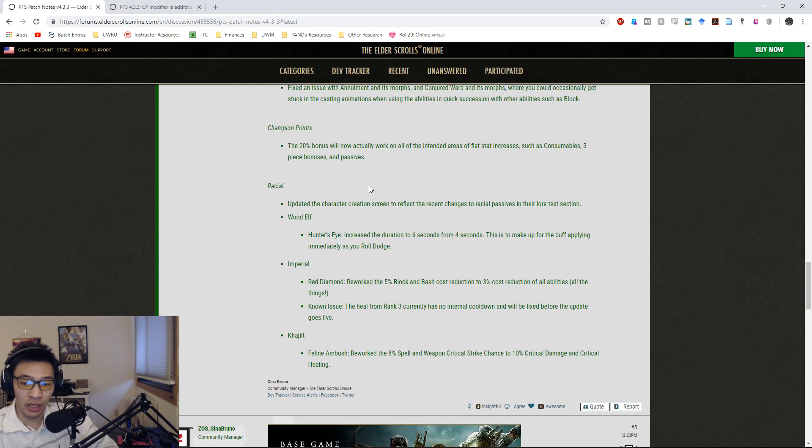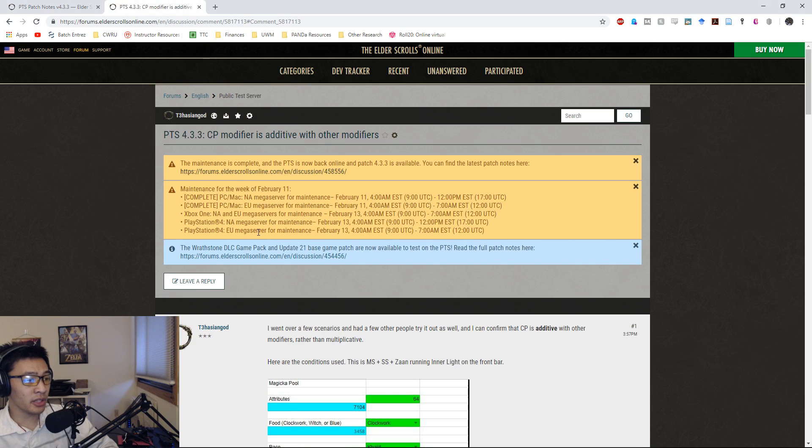Let's go over the Champion Point changes. Initially we thought the CP changes would be multiplicative with the other current modifiers in the game. So let's say we have Warhorn up and the Undaunted passive as a Stamina DPS, giving us an extra 12% modifier. The assumption was that the CP modifiers would be multiplicative with that 1.12, so instead of 1.2 plus 0.12 equaling 1.32, we anticipated 1.2 times 1.12 for a little bit over 1.32. However, that is not actually the case - I made a topic on the PTS forums to confirm with the devs whether this is intentional.